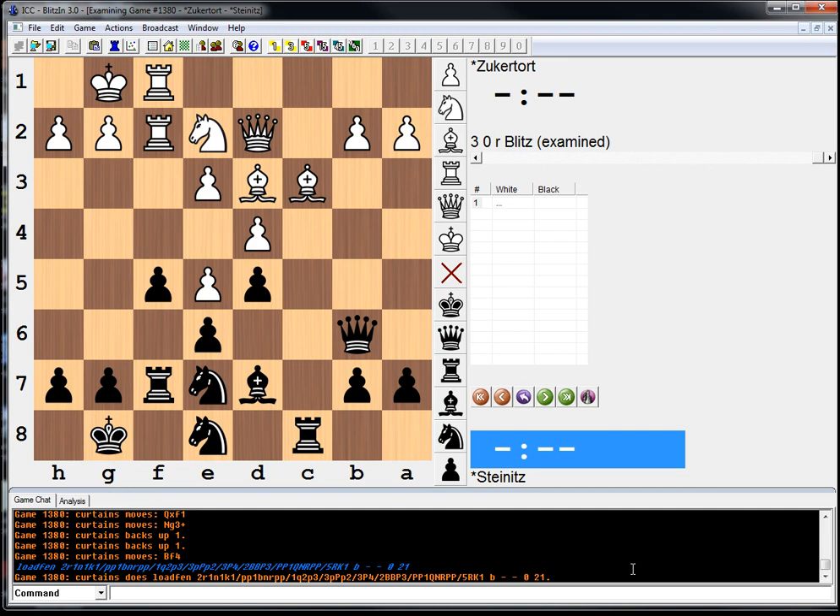Hello everybody. Welcome to the fifth game of the first World Championship match between Zuckertort and Steinitz. My question to you is what should Black play here? Steinitz had the Black pieces, he's down 3 to 1 in the match, and there's a crucial move that should be standard to the experienced chess player.